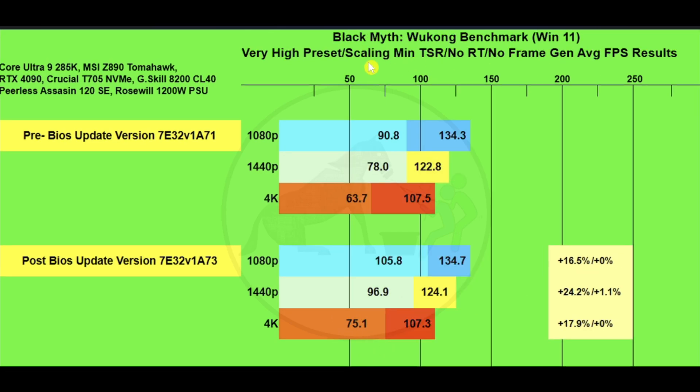On Black Myth Wukong's benchmark tool — very high preset, scaling minimized, TSR, no ray tracing, no frame gen. At 1080p: 134.3 versus 134.7, with 1% lows at 90.8 versus 105.8. At 1440p: 122.8 versus 124.1, with 1% lows at 78 versus 96.9. At 4K: 107.5 versus 107.3, with 1% lows at 63.7 versus 75.1.